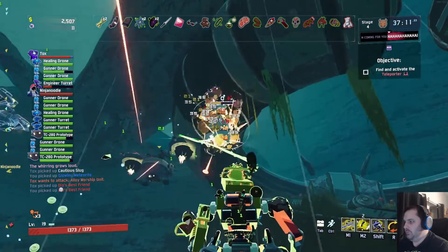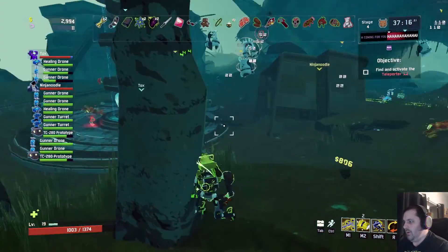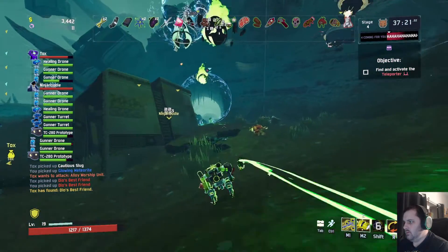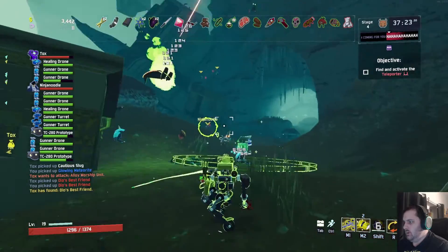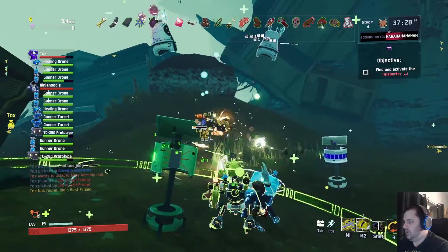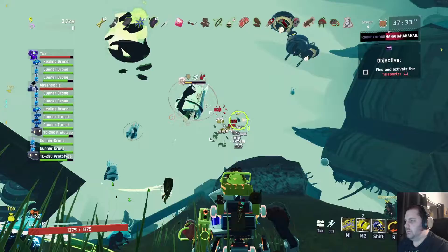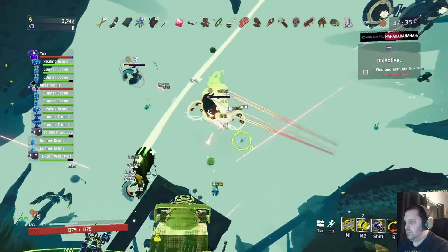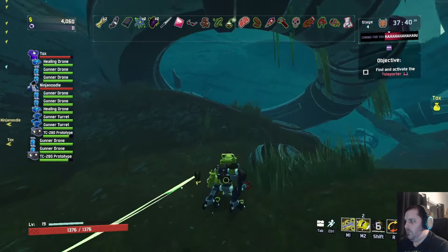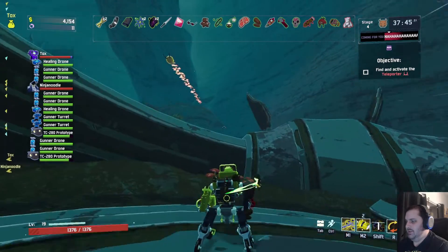All right, so to the teleporter then? Hold the fuck up. I'm still killing the shit out of guys here. Oh, you haven't grabbed your Dio's Best Friend yet? I'm dealing with like five enemies that are flying around me and a ton more on the ground. Then run away. I don't even know if my big ass drone is okay. Both of us are fine. You can look at the left. Sorry, I'm too busy killing all the bosses. These aren't even bosses — these are just minis.